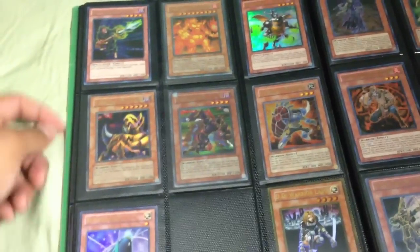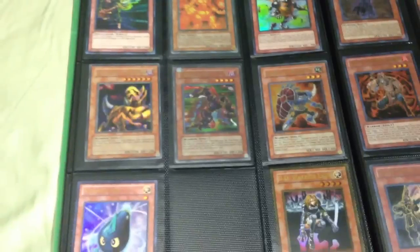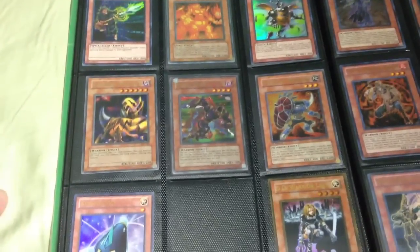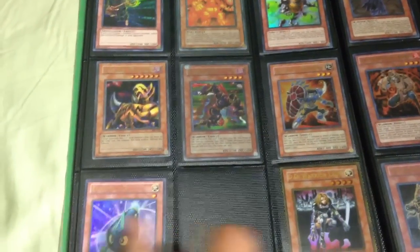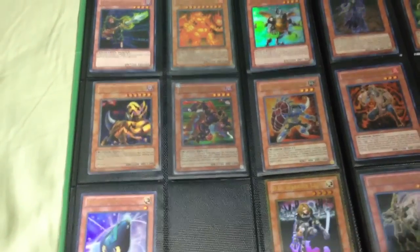This page has Gravekeeper's Spirit, Soldier, Infernal Flame Emperor, Birdran the Fiend, Megacyber, Strike Ninja, Gauntlet Warrior, Curry Photon. This is a gold rare DD Warrior Lady — little nick on the top — and everything else is all mint.